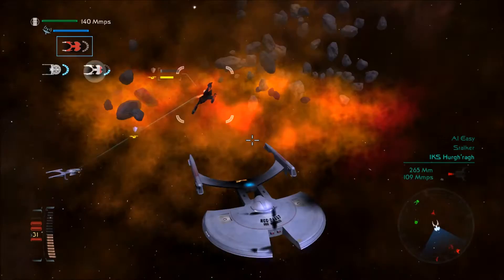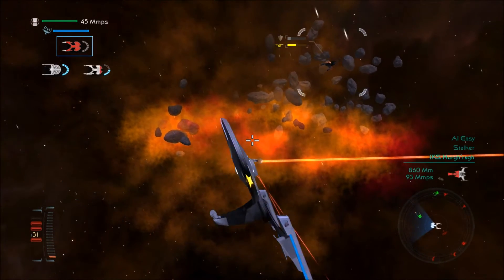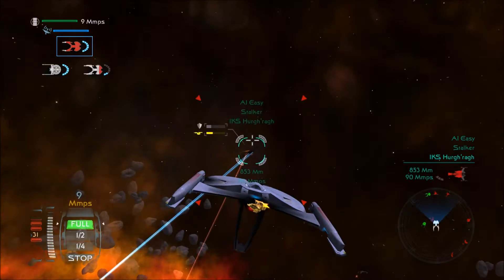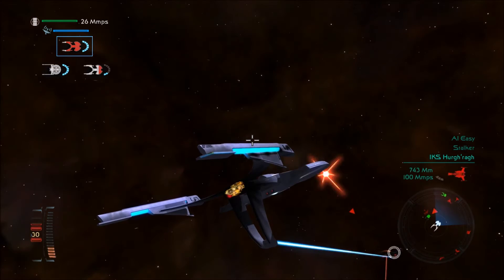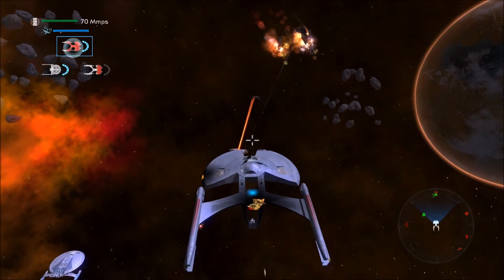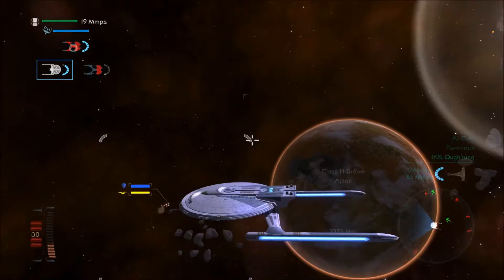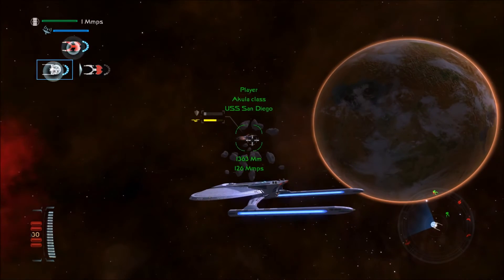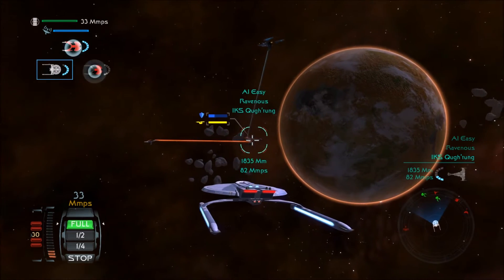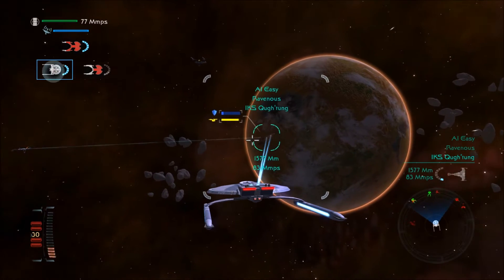We are low on power. Did a little cool flip there. Nose up and fire. That's how we do it. Switching to Centaur class. Firing on the Ravenous — actually it's the Kutong, but I can't say that, so I'll call it the Ravenous, because it is a Ravenous class.